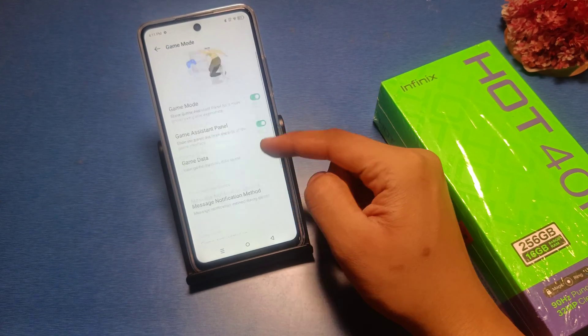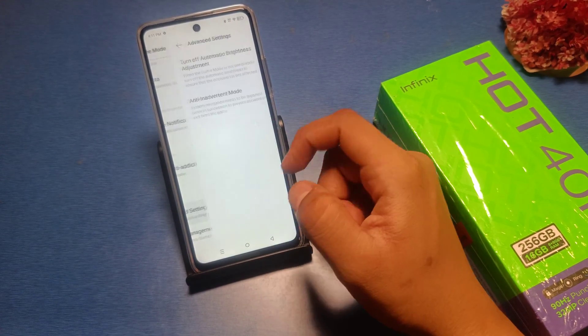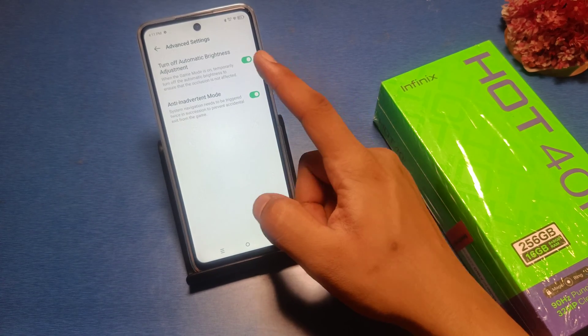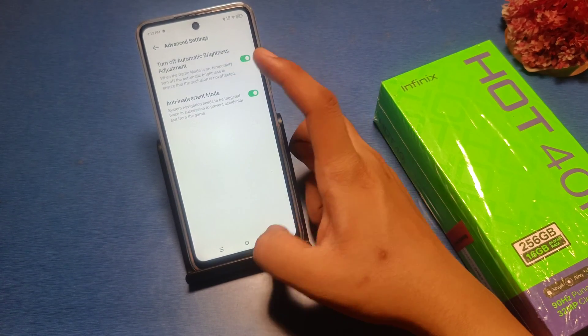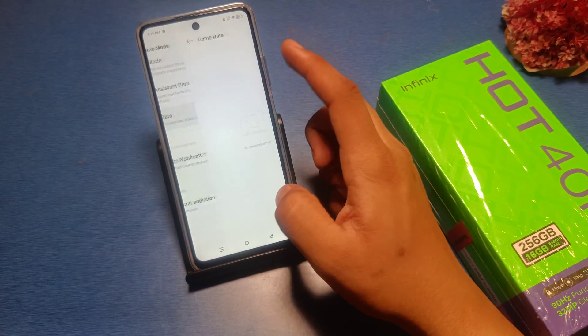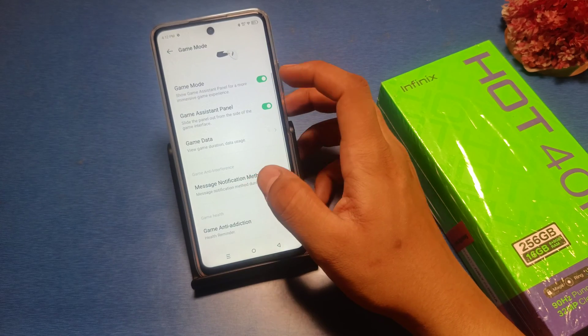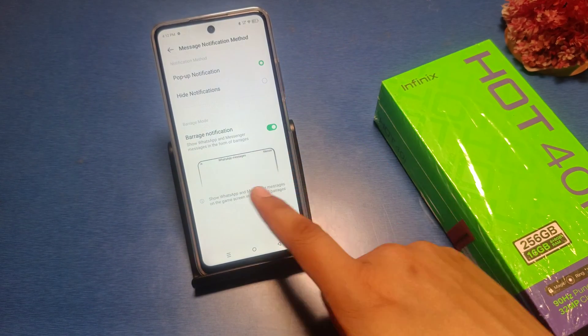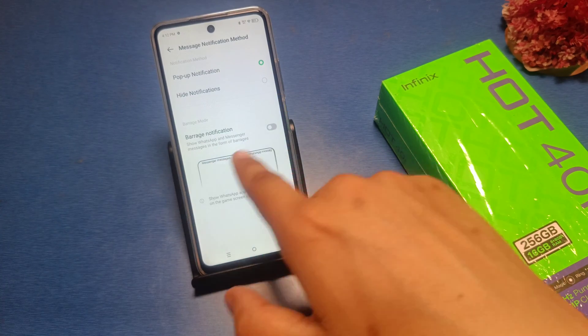Just turn it on. You can use advanced settings, or turn off automatic brightness when a game is playing. You also have game management, game data, and a game assistant panel for notifications.